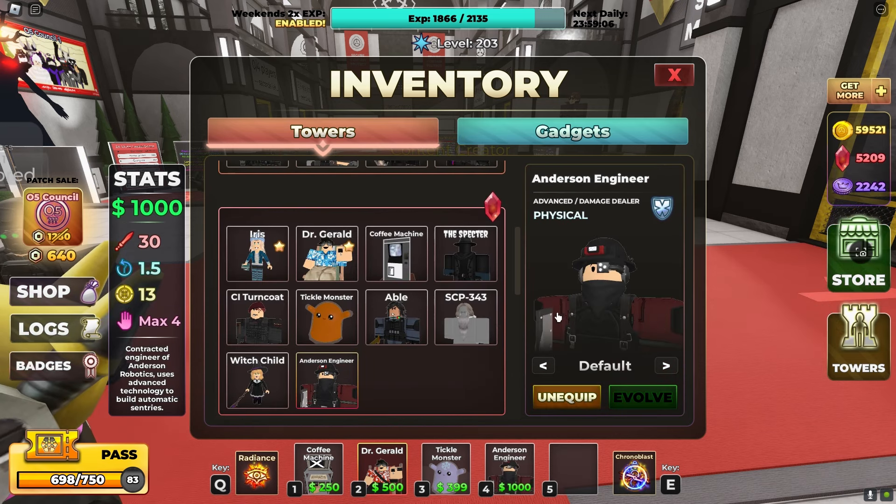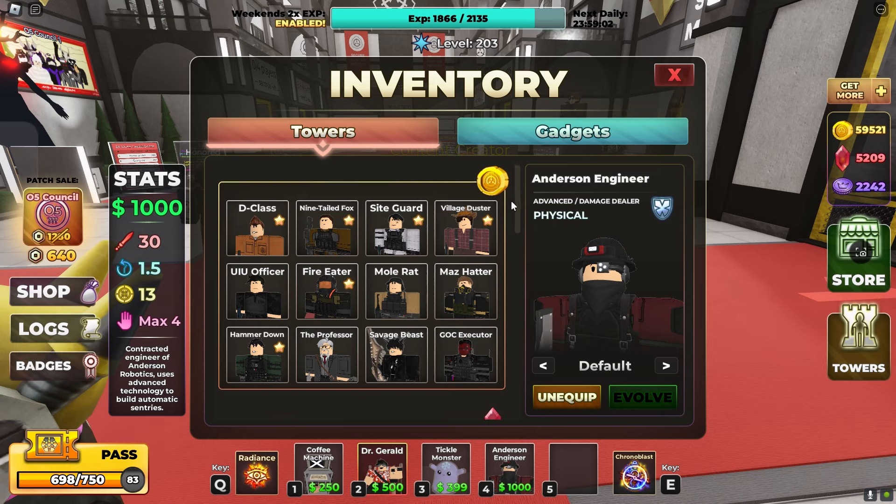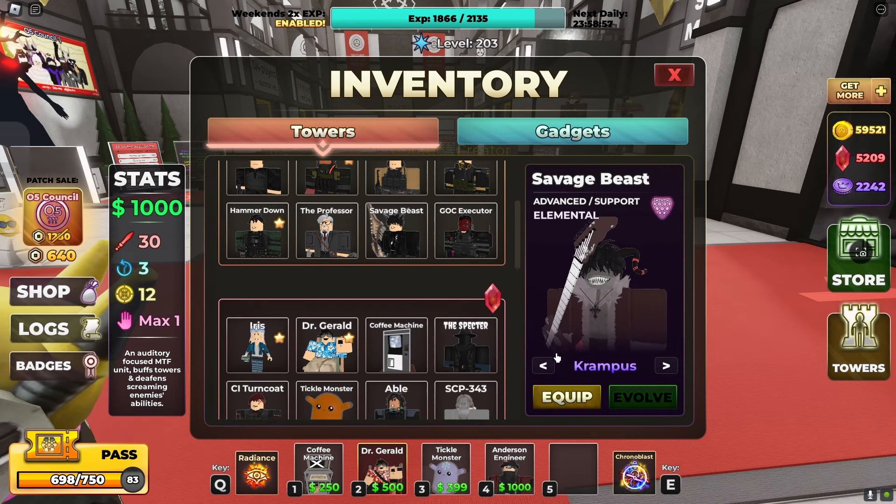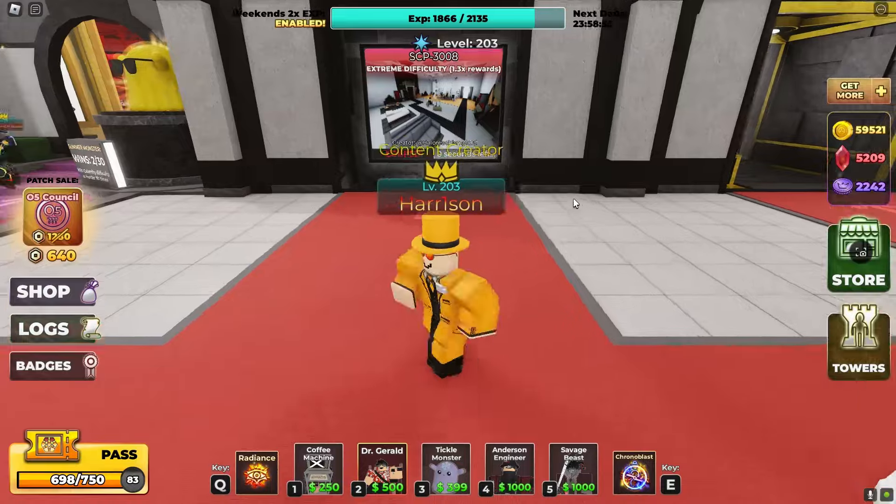I'll bring Andrew's Engineer in case he's not that good, but we'll see. Since he has a beginner tower evolution, it's not gonna be peak, probably. And then Savage Beast — here we go.